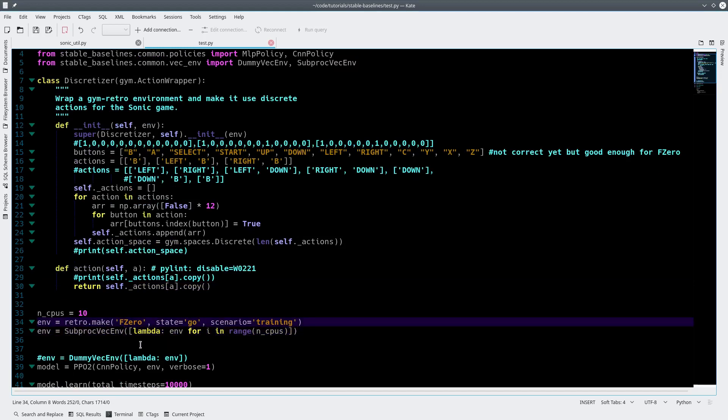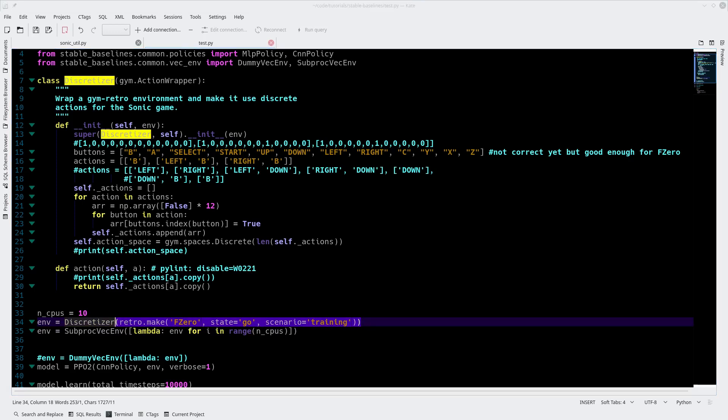So we'll put it right here. I changed the name too from Sonic because it's not just Sonic anymore. So now we've wrapped RetroMake with the discretizer and then put it into the SubprocVecEnv. At the end of the day, instead of having 12 inputs, we'll have 3, and it should work just like that.